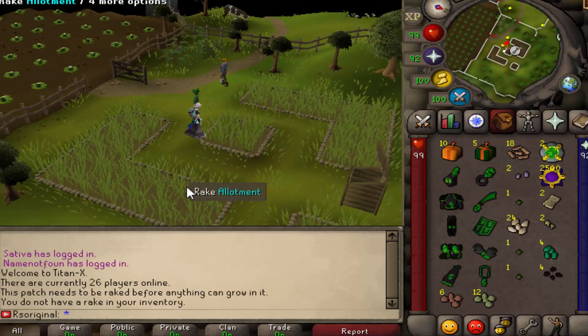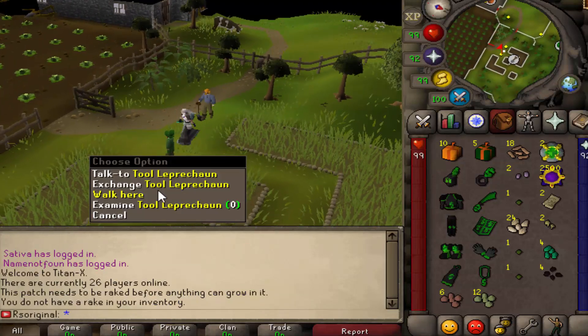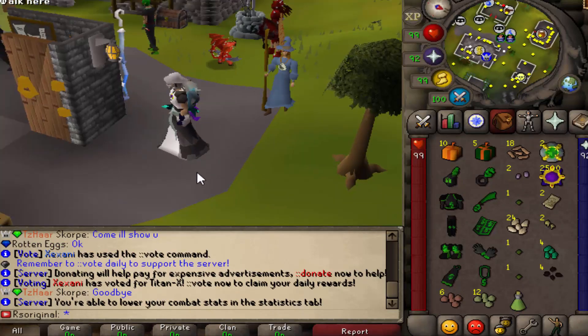These are very nice and very convenient — it saves you so much time and everything works the exact same way. You can pay the NPC to take care of your crops, and the tool leprechaun also exists right here. These are the things that make the server really unique.